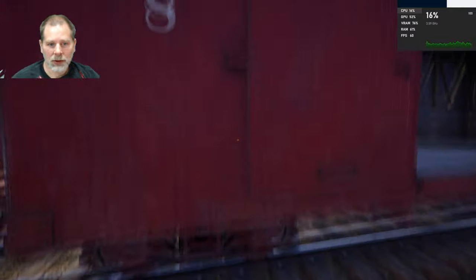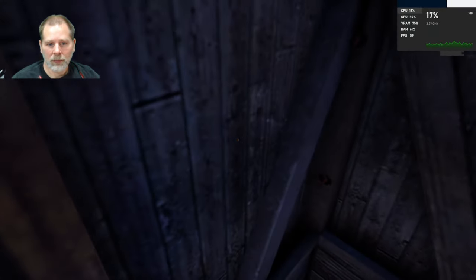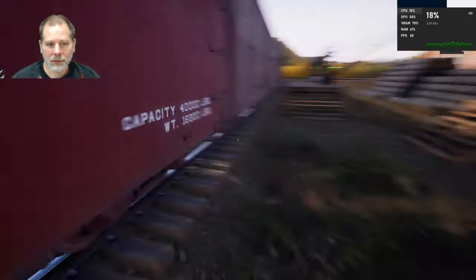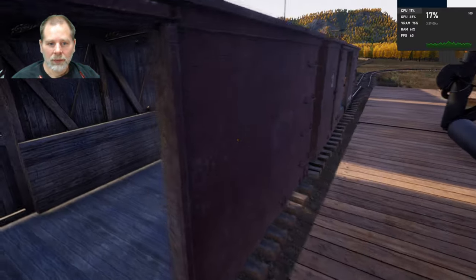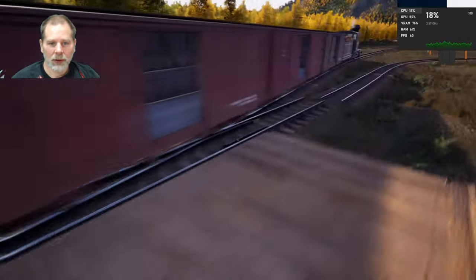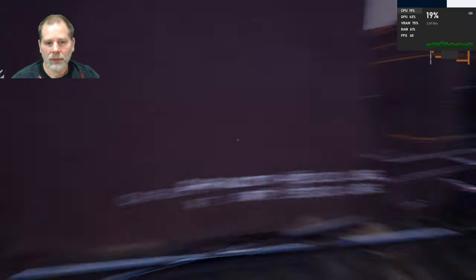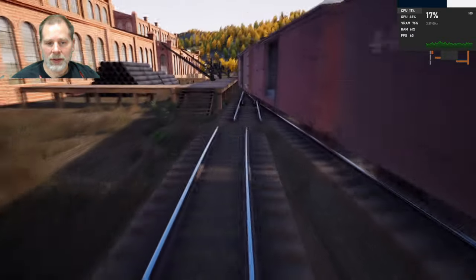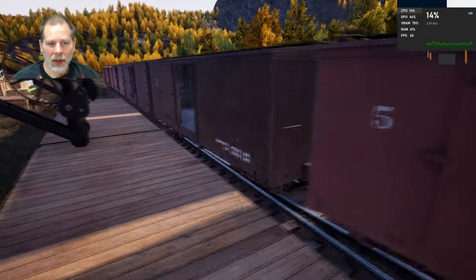We'll have to get the log pipes and bring them. These should all have one in them. There's one in there — they're backwards because I re-railed them. Yep, there's one in there, there's one in there. I'm going to go fix this up in the save editor and I'll be back in just a minute.